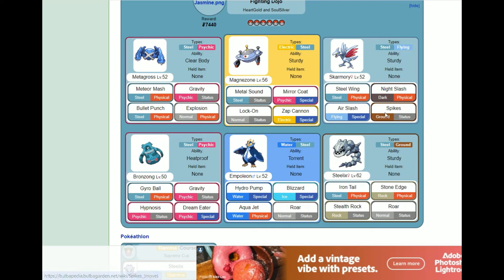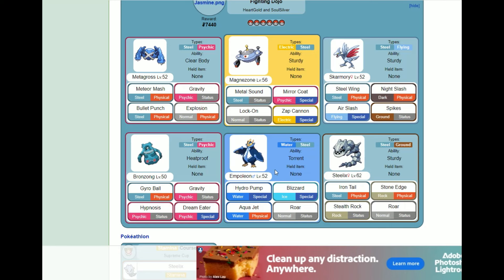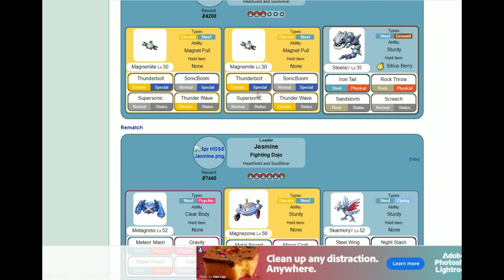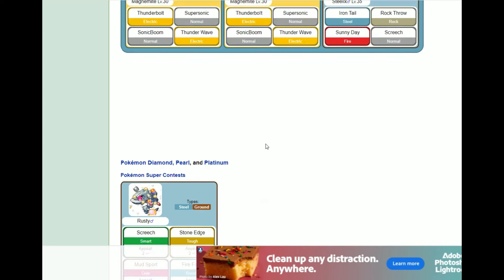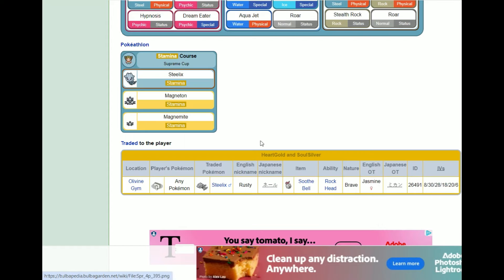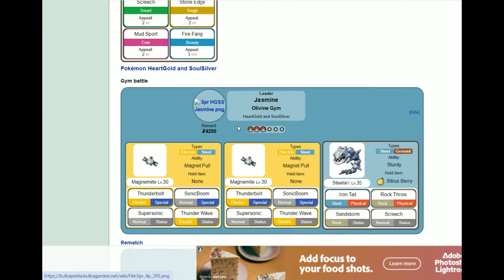Next up we definitely have to go Skarmory as a defensive Pokemon — it can set up Spikes and do some damage. I don't like Magnezone's ability or the moveset; Zap Cannon is pretty garbage. She does have Magneton in the Pokéathlon, so maybe I use that instead — I don't want to use Magnezone with that moveset.